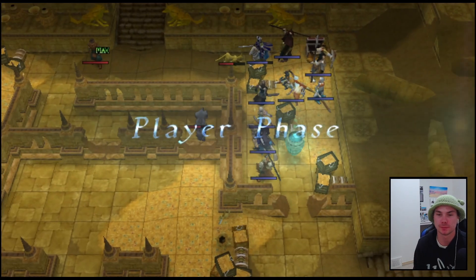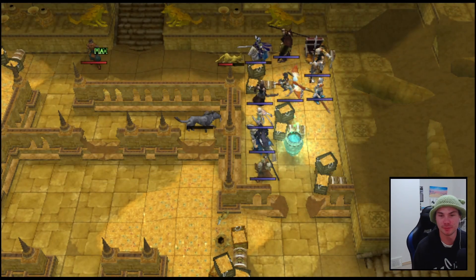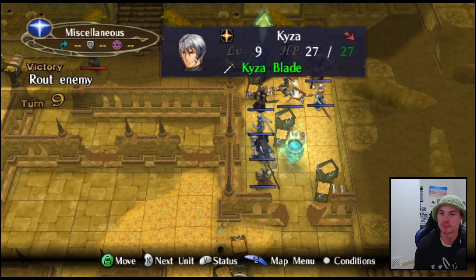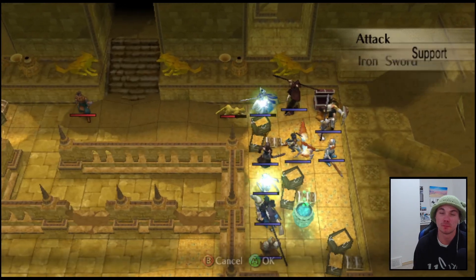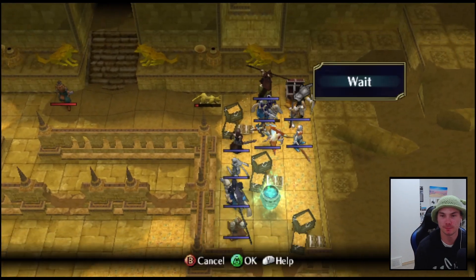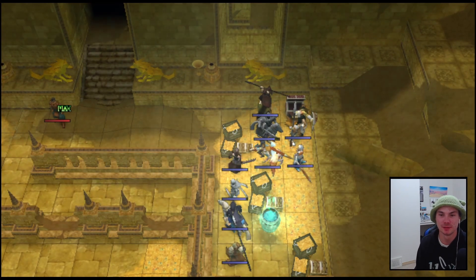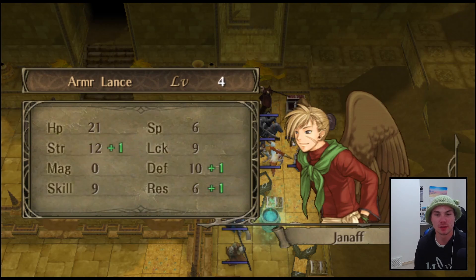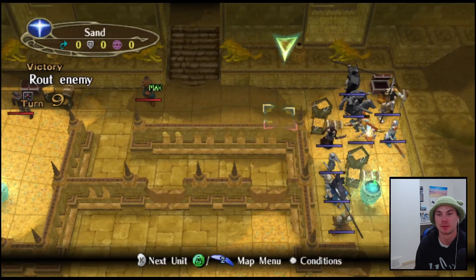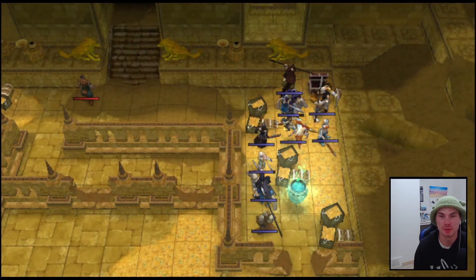We should be able to kill him - nice. Good job getting that wall, you really did it. We get a level for Iliana - more magic, nice, that's good. Can we kill? No. Can Jinoff kill? Maybe - yeah, let's go Jinoff! He's cooking. First level: strength and defense - sure.